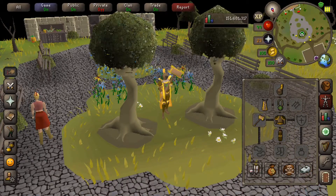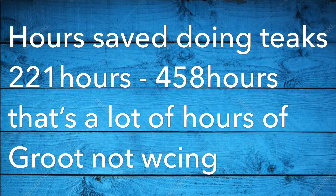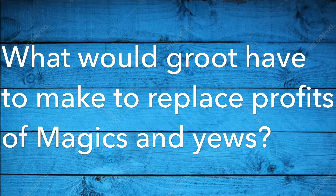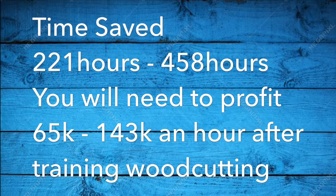Here's the spreadsheet: 630 hours for yews, 393 for magics, 172 for teaks. If you do teaks you save 221 hours up to 450 hours — that's a lot of hours that could be spent not woodcutting. Yews are going to be 30 mil profit, magic 60 mil, but if you cut teaks you'll make zero profit. Time saved is significant though — you'd only need to profit 65k an hour doing something else to make up the difference. Wow.